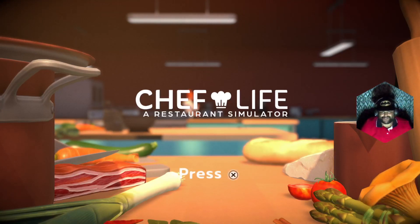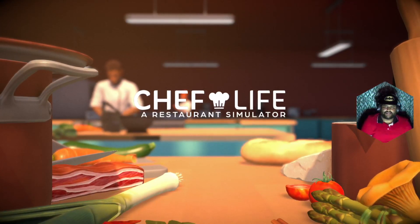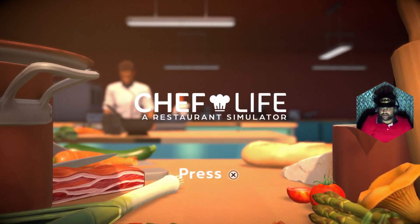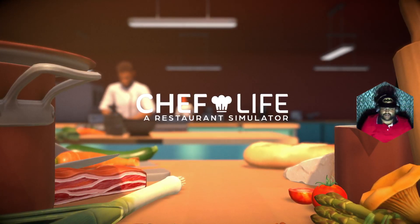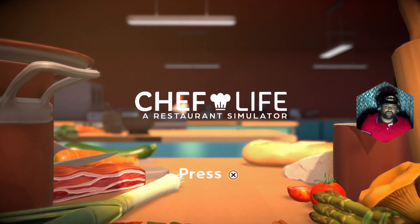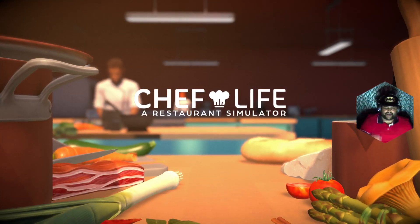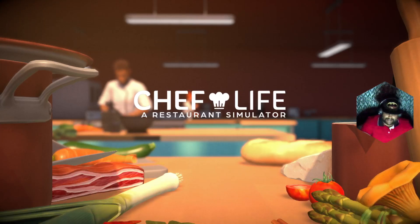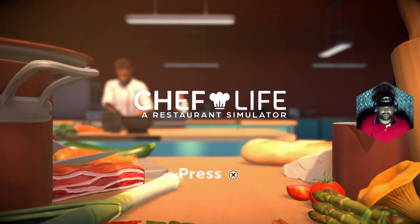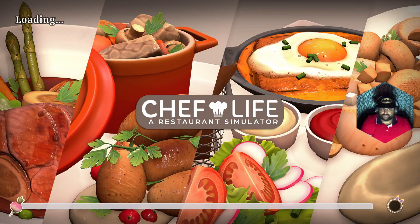Welcome back to another episode of Chef Life: A Restaurant Simulator - this is episode two. Last time we learned the beef fruit dish, basically a beefsteak with fried shallots, french fries or chips, and a little sauce. In this episode we're going to learn two more dishes, maybe one depending on how long it goes. I'm aiming for at least 30-minute episodes. If you're new, follow the channel and subscribe to my YouTube channel.